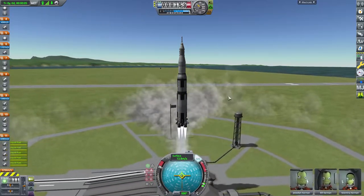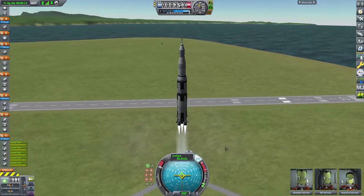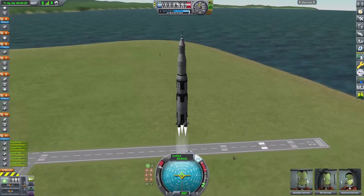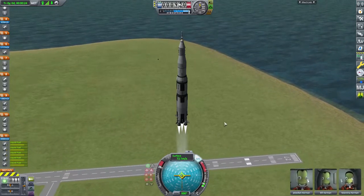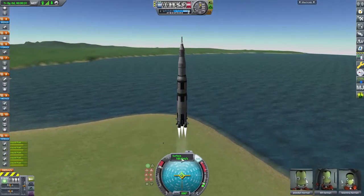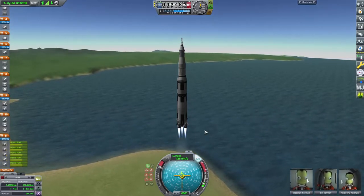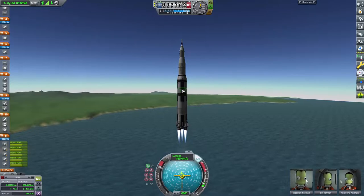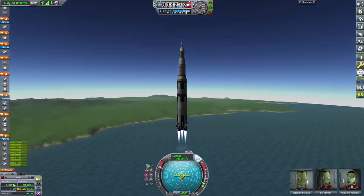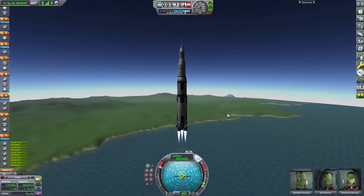Well, that's kind of actually realistic — the Apollo missions actually took a while to clear the tower. So that might actually be a little too much thrust. But at least it's enough for our use. I don't see any wobbling, nothing's falling off, which is always a good thing. This might actually make it. So yeah, I'm going to go a little bit faster than 100 meters per second when we start a gravity turn, because I'm really worried about the weight-to-thrust ratio, especially when we get to the next stage.